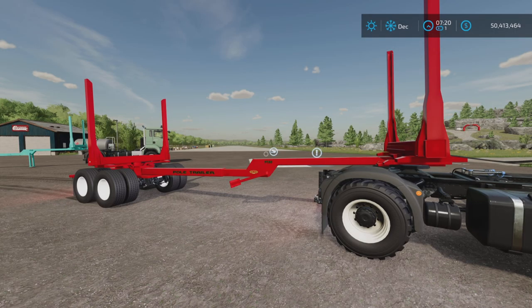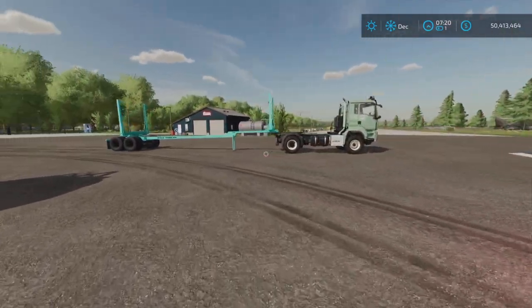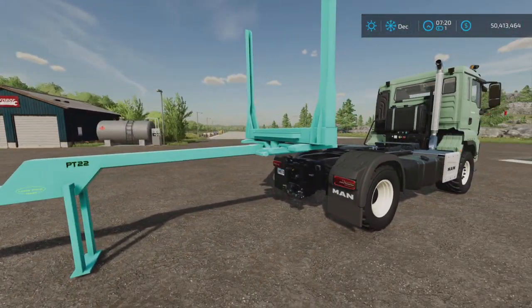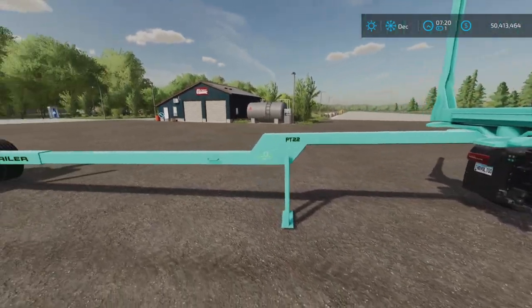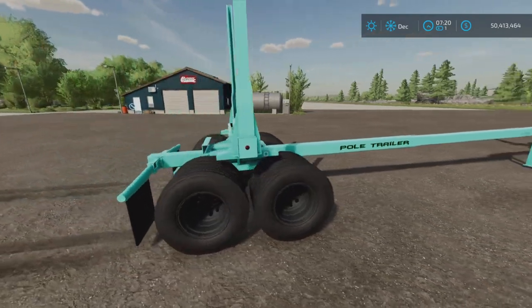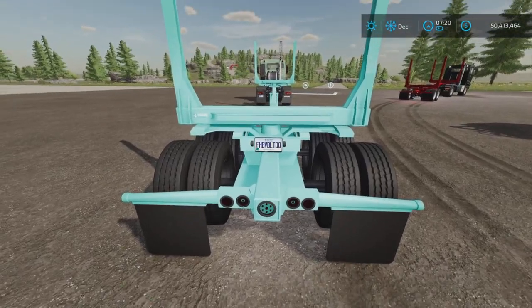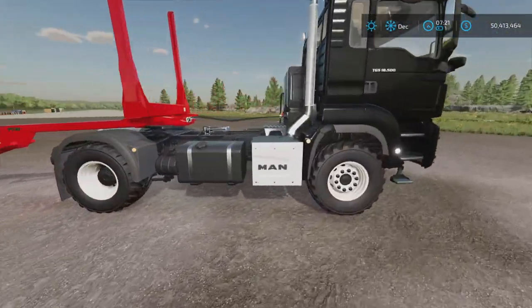We have one hooked up here to a truck, and one here that appears much longer. This is how it sits when you buy it — it has this little stand that pops up when not connected to a vehicle. There's the license plate. Let's hop into this one — it's already attached.